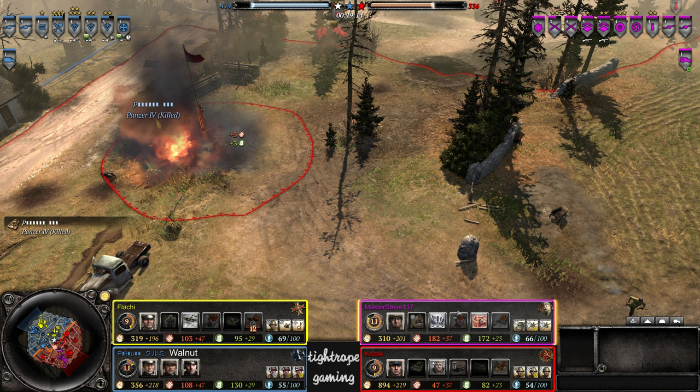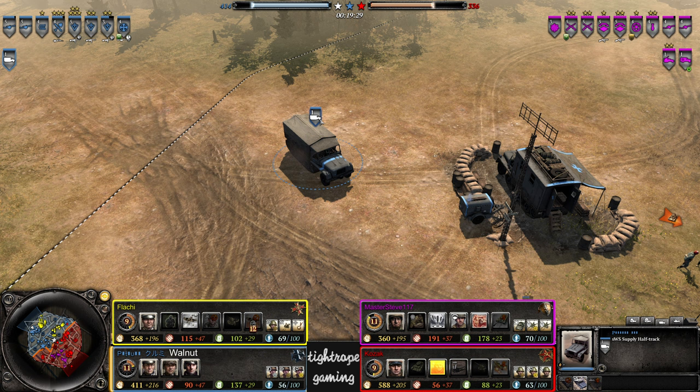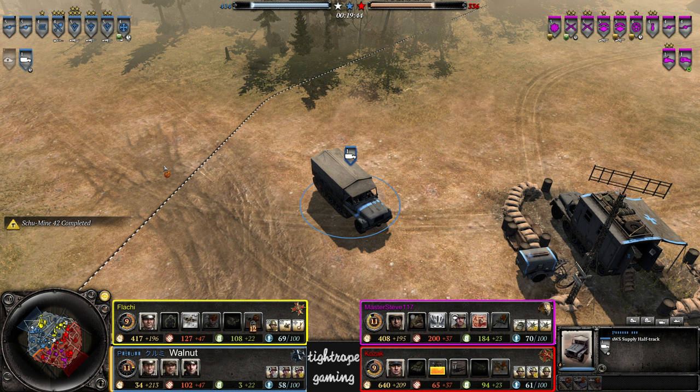This is going to be a major turning point once Master Steve manages to save up his 60 fuel — should have the manpower by the time he gets there. That Pershing will be extremely powerful. Looks like a third tech truck coming up from Walnut — so maybe he's planning to go for a King Tiger next. But that will give a large window of time for the Pershing to smash him down. Okay, he's not going to go for the third truck — he built in the Panzer 4.